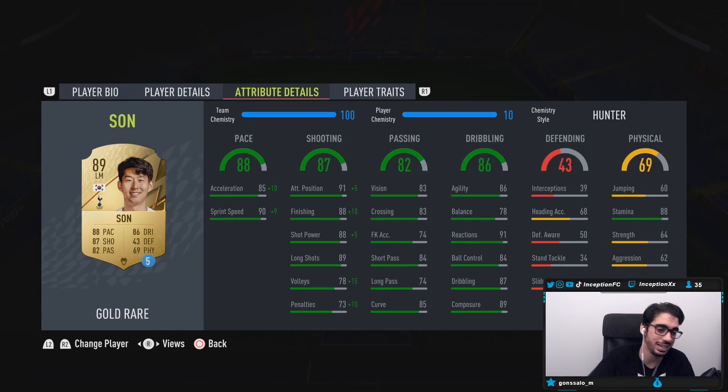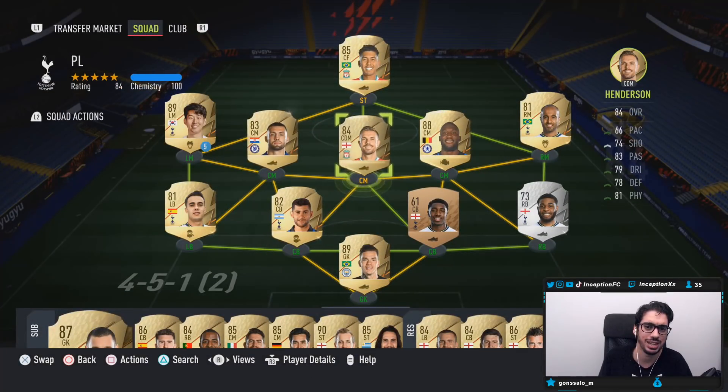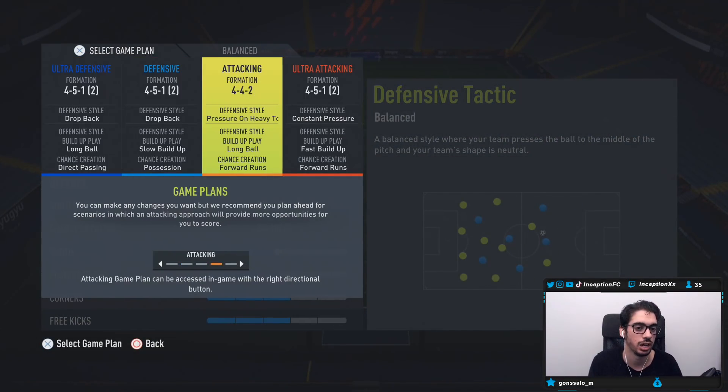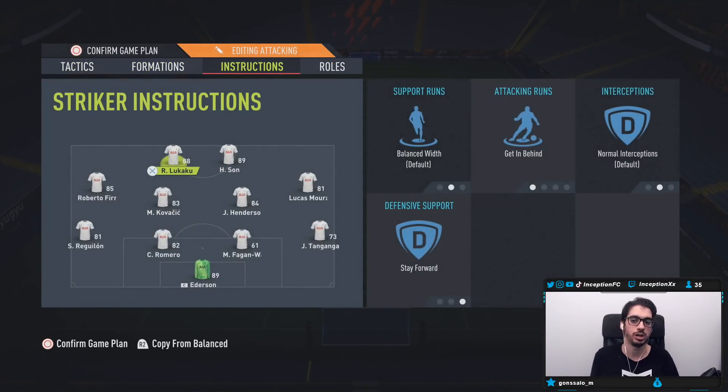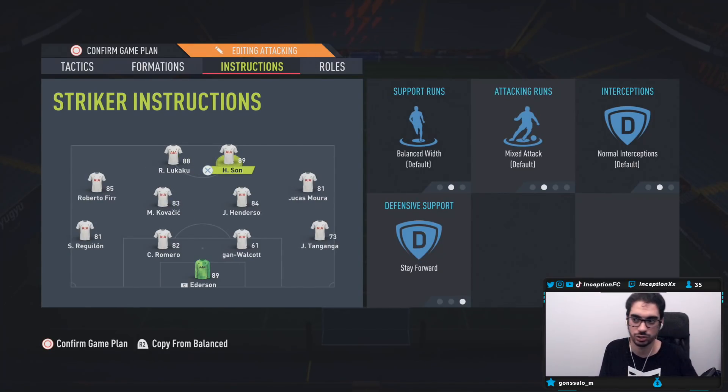Last but not least, 88 stamina with the high/high work rates should be very, very cool to work with. With Heung-Min Son, we will be using him in the striker position next to Romelu Lukaku. Because he just seems like a very good all-round player, we're going to keep him on the balance instruction with just stay forward — see how he moves across the pitch — because Lukaku is going to be on the get-in-behind instruction, considering the fact that he is a physical-oriented striker. We'll see how Son plays in game.